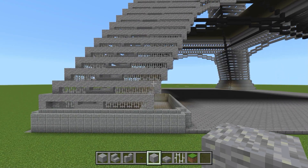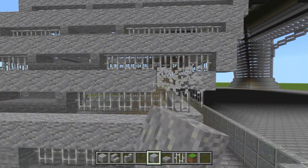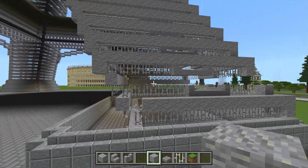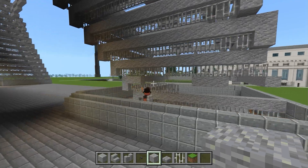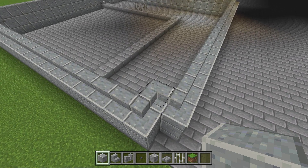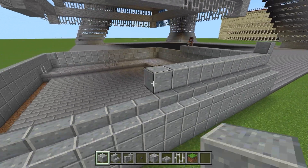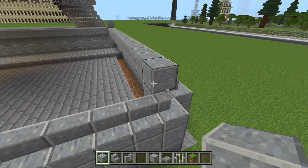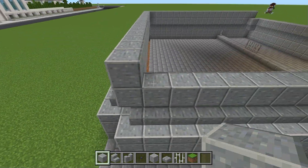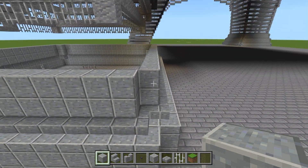Jetzt bauen wir hier zwei weitere Elemente komplett weg — einmal diese beiden und diese beiden. Dann nehmen wir wieder unsere Andesit-Blöcke und gehen zur Spitze: zwei Stück hin, dann komplett einmal um den Fuß herum bauen bis zur Spitze. Dann die nächste Reihe. Dann werden wir an der Spitze diese beiden wieder wegbauen — dann haben wir hier wieder eine Vertiefung.